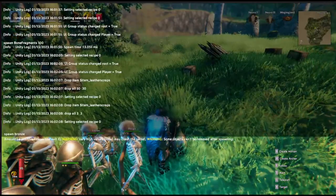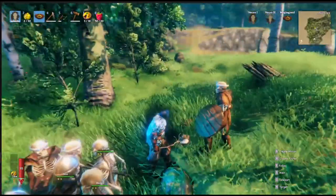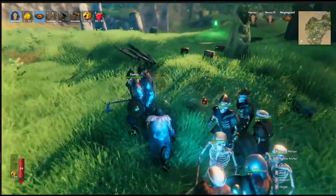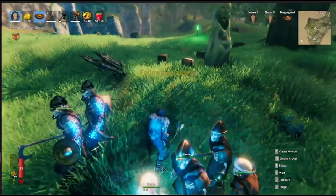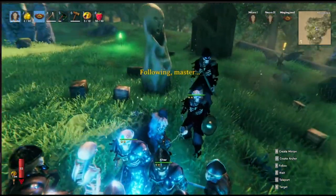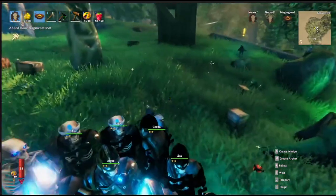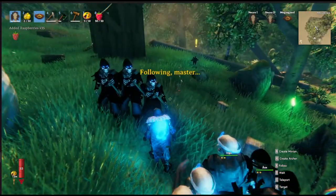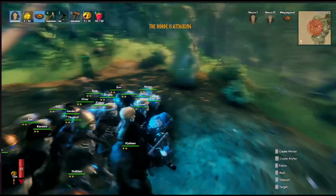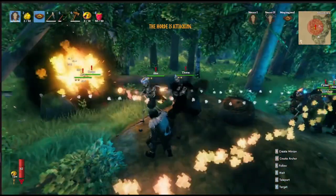Now let's spawn in some bronze, which is the next kind of armor that skeletons can wear — a Mage, then an Archer, and finally a Warrior. Next let's go with Iron: Warrior, Archer, and a Mage too. Now let's spawn in some Black Metal — a Black Metal Mage, Black Metal Archer, and Black Metal Warrior. The mages are throwing fireballs.